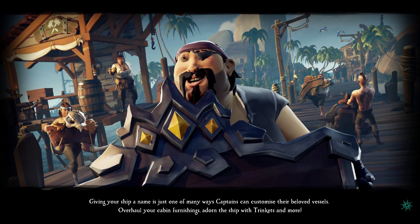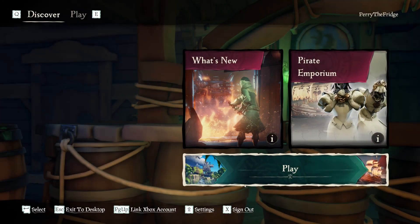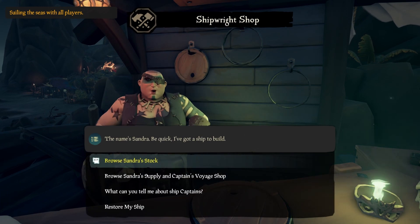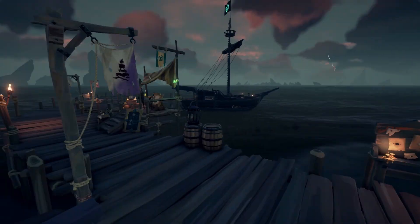If you have crewmates who are going to join you, it's a good idea to split up and log in separately, as this will allow you to look for shipwrecks on multiple servers at the same time, and if somebody finds one, they can invite the team. Once you've landed on an outpost that you want, run to the shipwreck captaincy shop and buy the bait options she sells. This will load the bottom barrel on your ship with 10 of each bait type, including 10 earthworms that we are going to need.